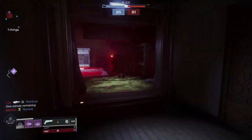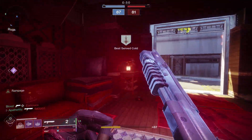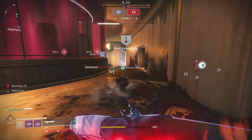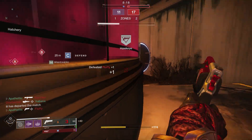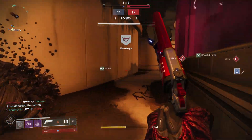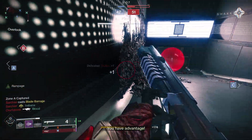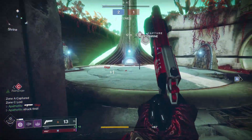My roll on my Dust Rock is pretty damn good and it's close to what you'll want to be looking for in a God roll, but with some minor changes. In your first column, you're still going to want Full Choke or Rifled Barrel. If you don't get either of those barrels on your Dust Rock, then I'd honestly just dismantle it — don't settle for any other barrels. In that second column, you'll still want Accurized Rounds. Anytime you increase that range is always ideal.